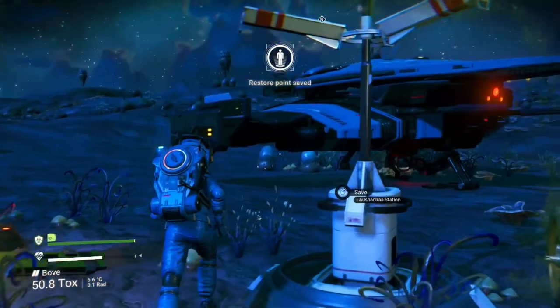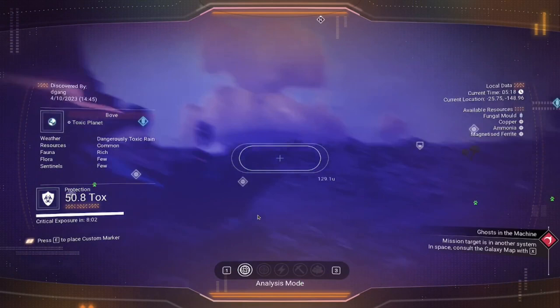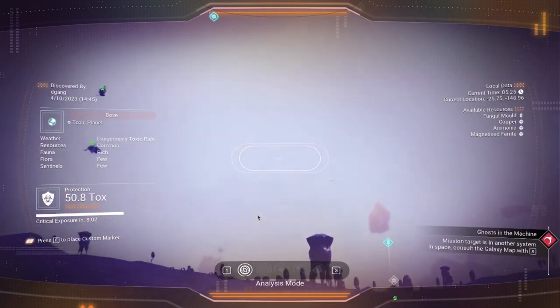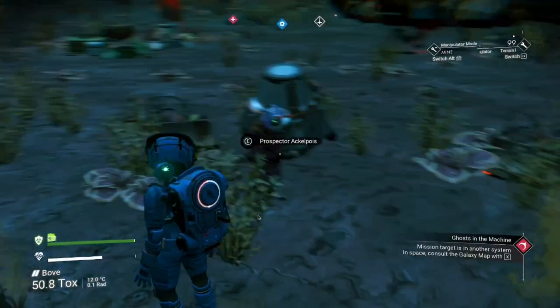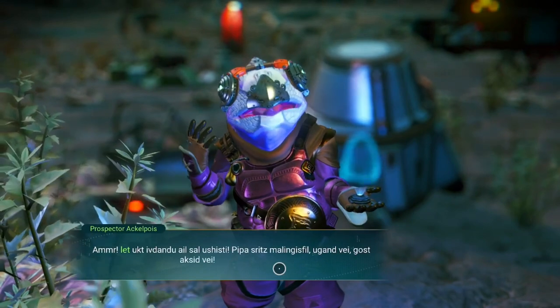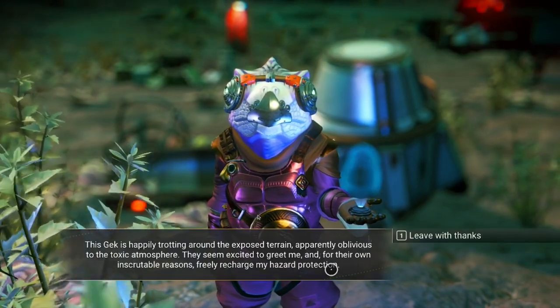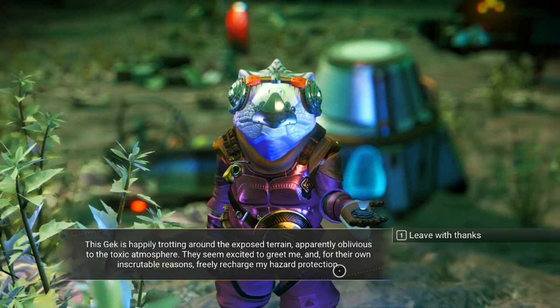I'll use the signal booster to explore the planet. Let's see if we can get any animals we haven't scanned — look for the red dots. No red dots, but there's a buried technology — those are worth about $50,000. There's a creature happily trotting around, apparently oblivious to the toxic atmosphere. They seem excited to greet me and freely recharge my hazard techniques.